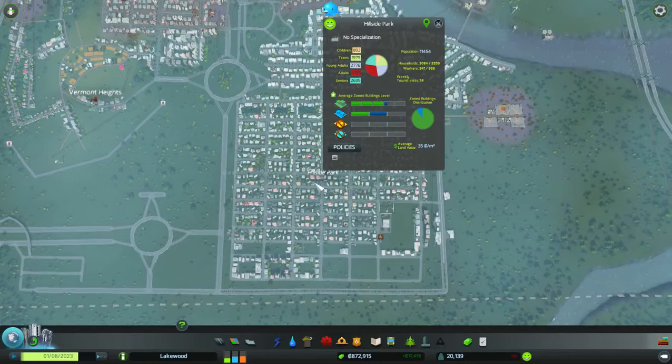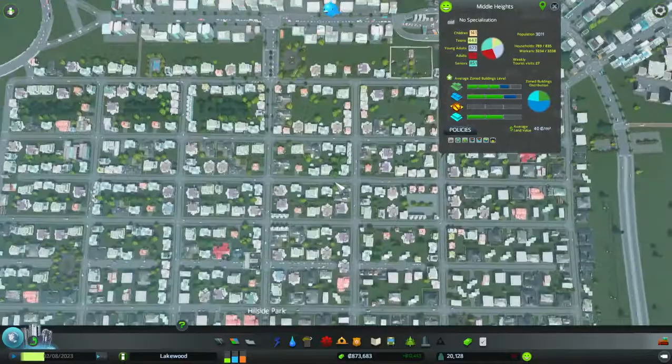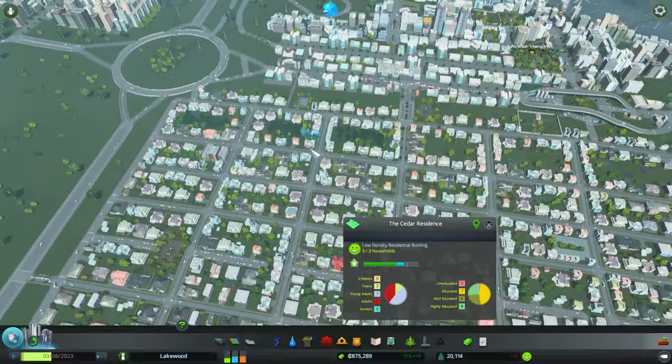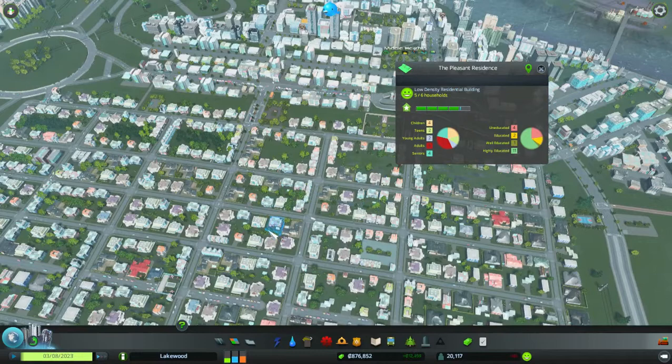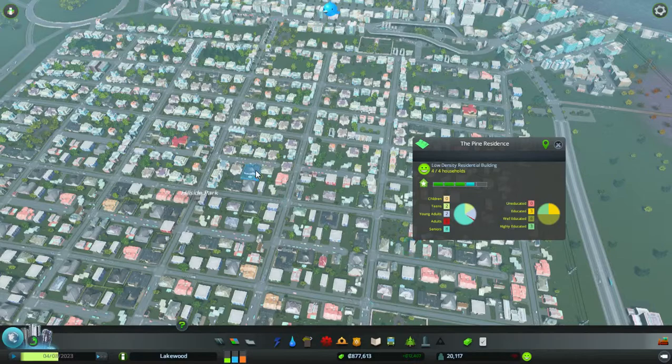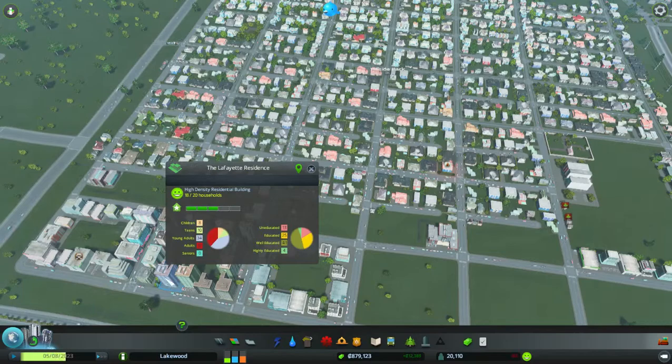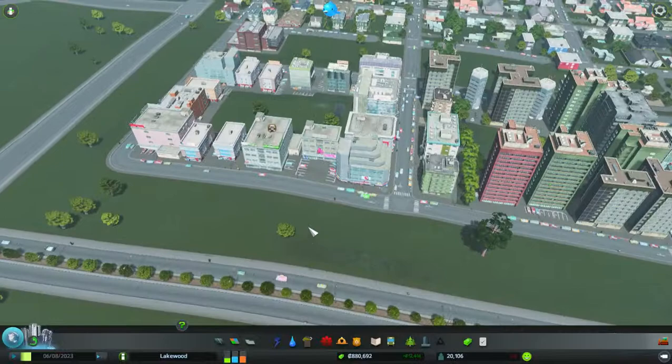I think I put too many low density residential zones. Population is 11,000 over here compared to only 3,000 over there even though I have apartments there. These low density households are almost max level but since education is so spread out, there are no uneducated people to fill up the factories. At least there are 12 to 13 workers showing up — that's the most I've seen.